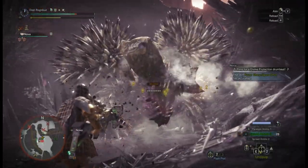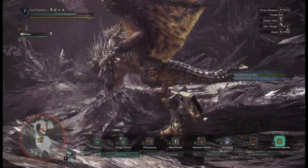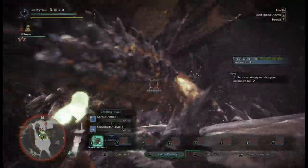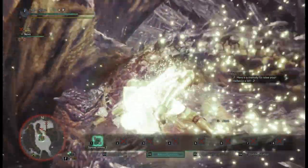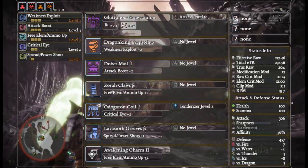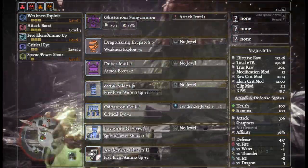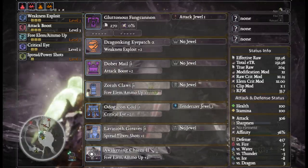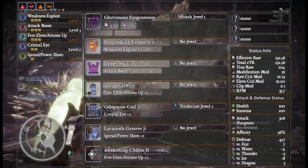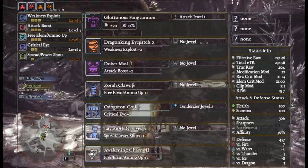This next build is the intermission period for farming Nergigante. You've killed Nergigante but haven't made much yet, so this build should offer a higher capability of farming him. It's Dragon King Eyepatch Alpha, Dober Mail Beta, Zora Claws Beta, Odogaron Coil Beta — you'll need a Tenderizer gem, which you should roughly have by now — Lavasioth Greaves Beta, and an Awakening Charm.